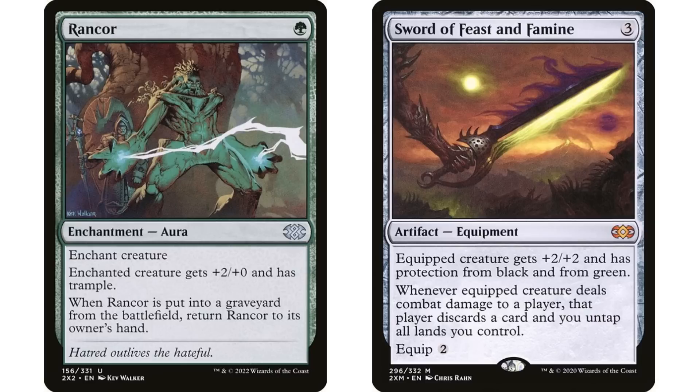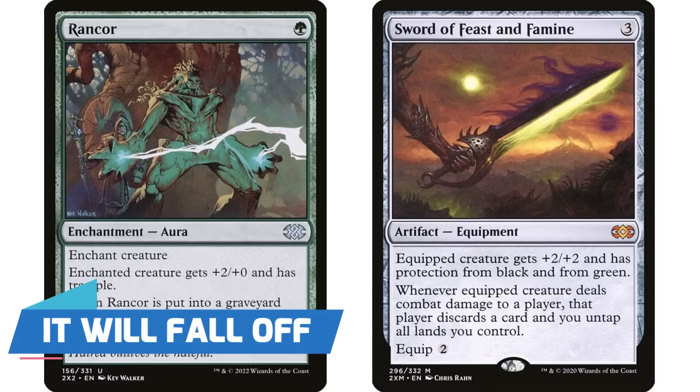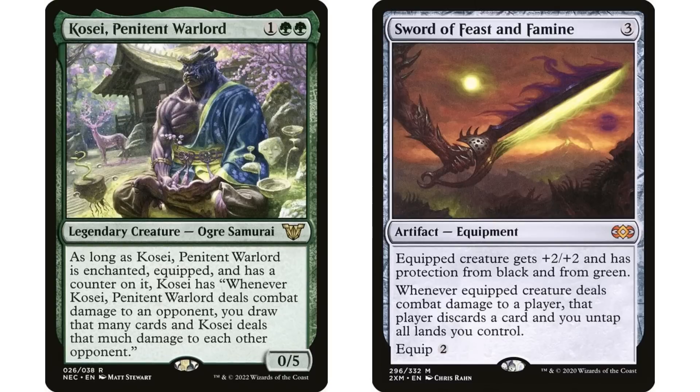You cannot put any auras on your commander if it has a Sword of Feast and Famine on it, because it has protection from green. Protection from green will not allow you to target it, so if you're casting an aura after the fact, you're going to target your commander when casting that aura and it won't allow you to do so. Even if you do it after the fact, it still won't work, because as soon as you equip your commander with the Sword, any auras already on it are going to fall off.